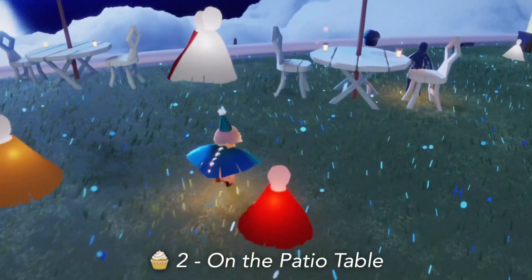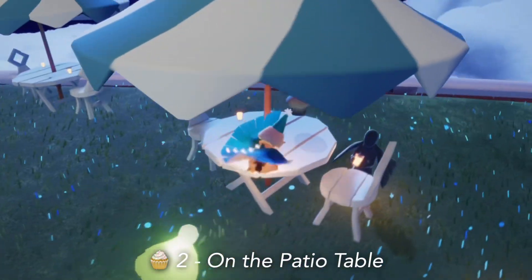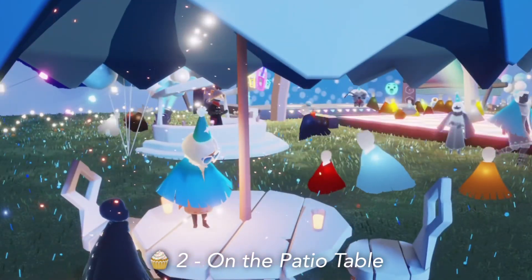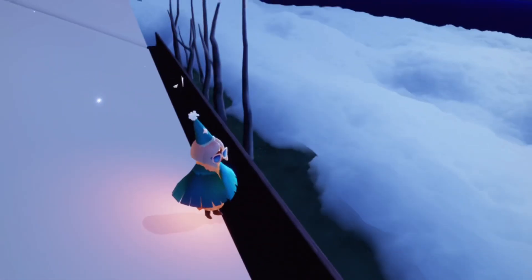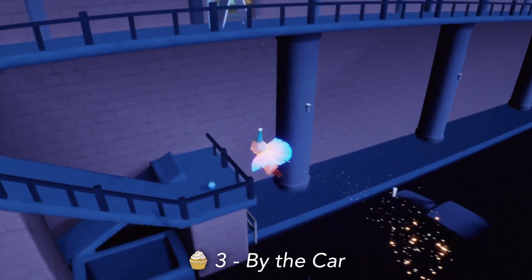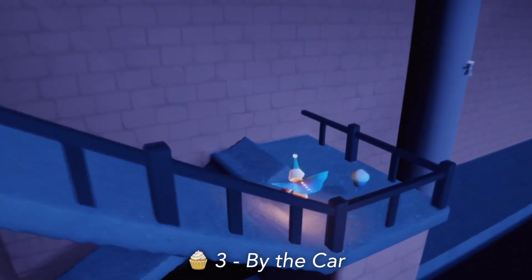The next one can be found on one of the patio tables right near the juice bar. We're gonna jump down for our third cupcake and find the car — it's just kind of above it on the stairwell here.